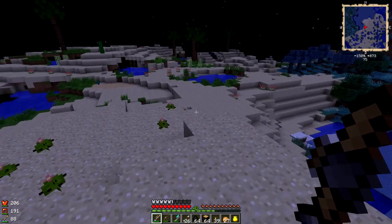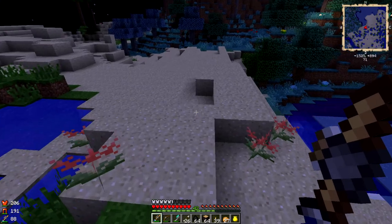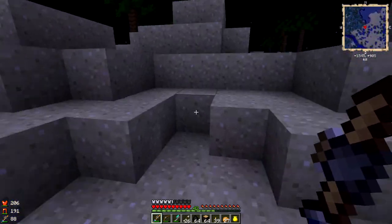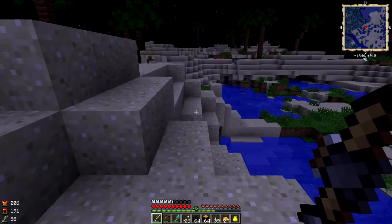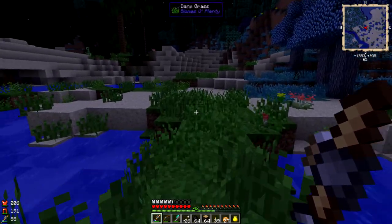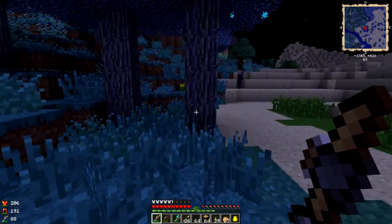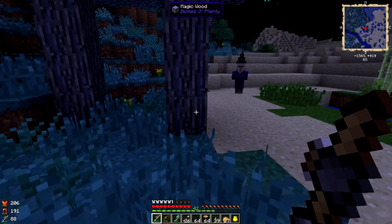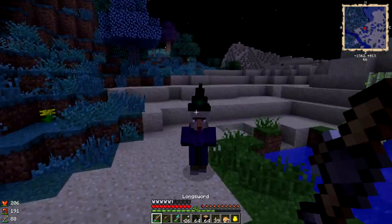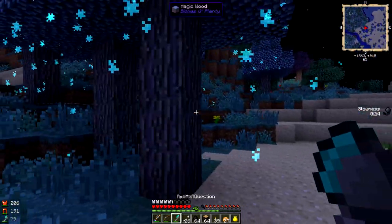This looks very promising — except for the part where there's a million and a half witches right there. That is not so good. These are silverwood trees — magic wood! Oh no, she sees us. She knows about us. Let's just — get dead. We can do this. Oh, we got another one on us.